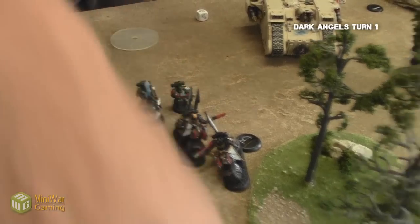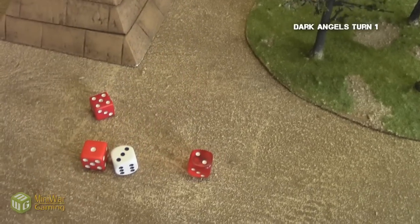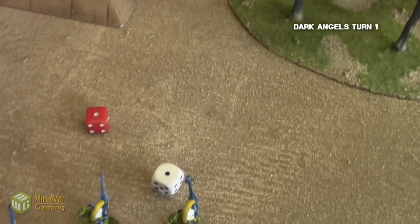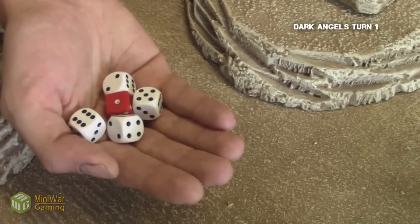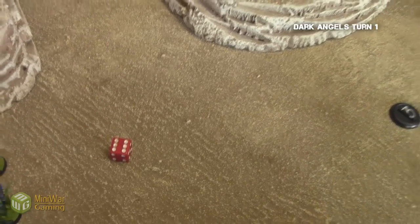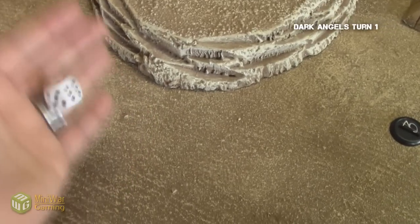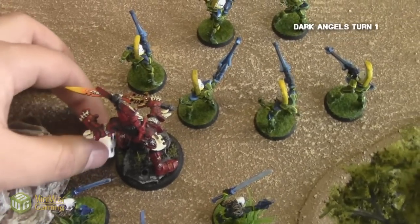Balthazar's squad then continues the punishment on the Dire Avengers — whites are plasma, reds are bolters — but neither of the hits actually wound as I roll two ones. The Librarian's squad then decides to also shoot at the Avatar. I roll the plasma, it rolls a one and overheats. I roll an armor save and pass, so the plasma wielder survives. Needing sixes to wound, I get one wound on the Avatar, so Andy rolls his three-plus armor save and fails again — two wounds on the Avatar already.